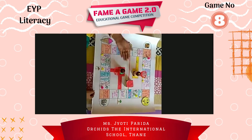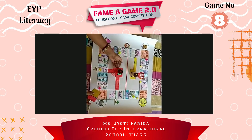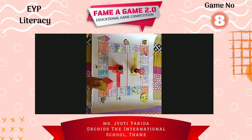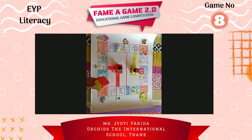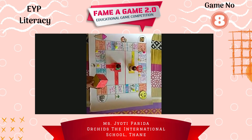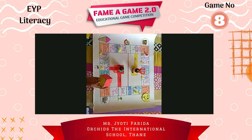I have two color codes — red and yellow. There will be two players and a dice to play. Whoever's color comes up, they will take turns and begin the game. So let's begin the game now.